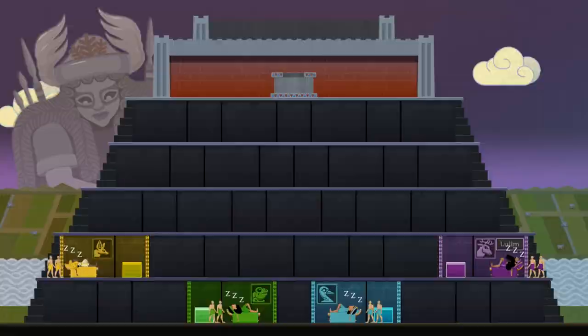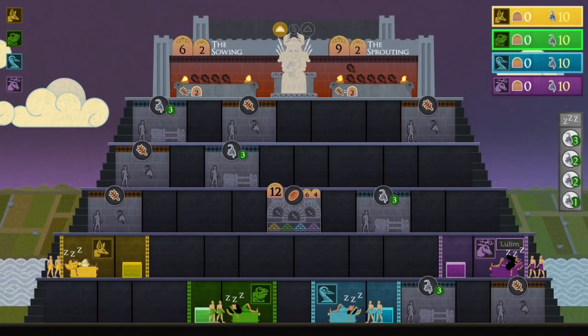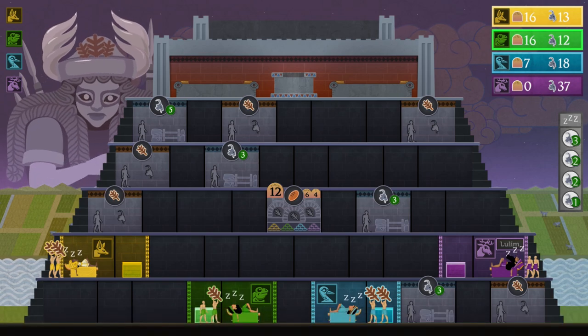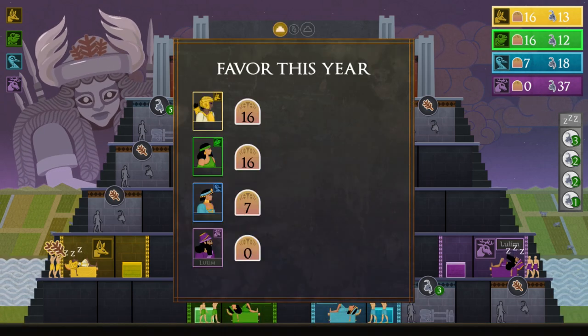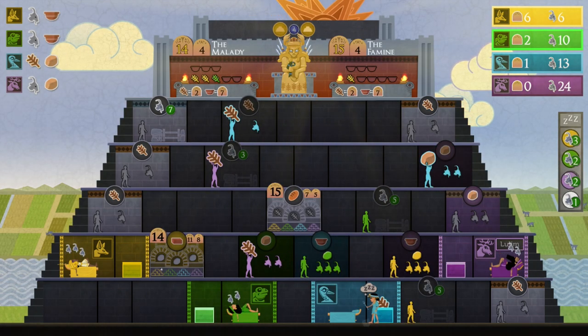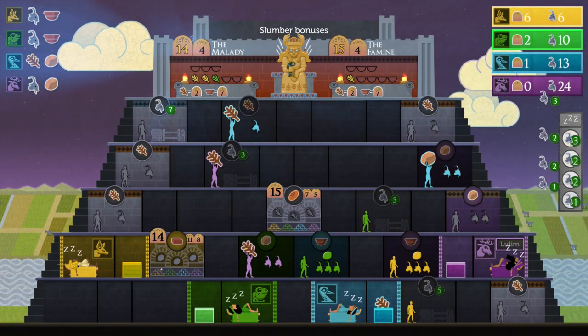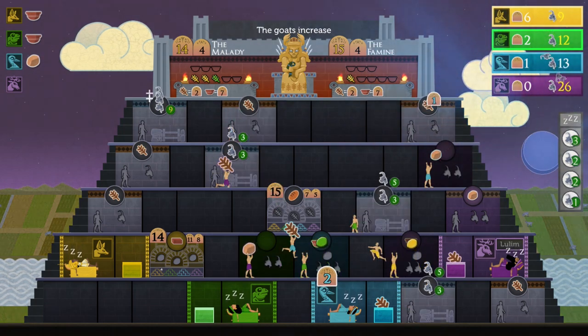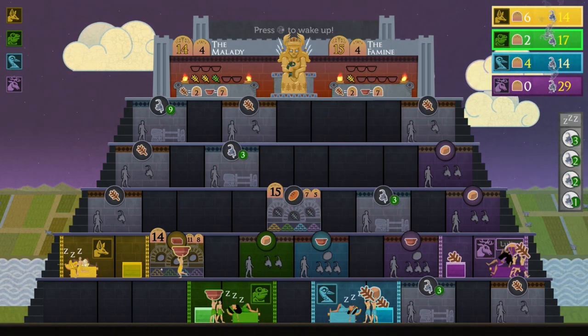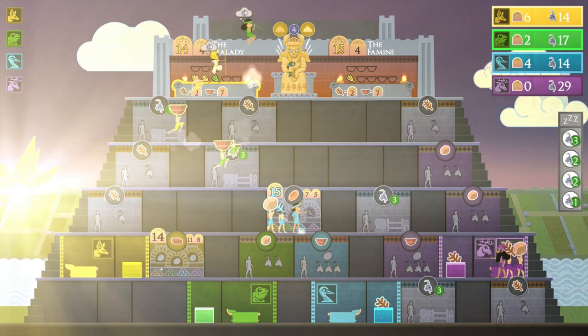Sumer doesn't have a huge focus on narrative, as expected by its gameplay. Taking place in Sumeria, the game is about trying to win favor with the goddess Inanna in order to become the next ruler. Through these themes, a lot of the gameplay elements come together — harvesting and sacrificing materials and using workers effectively. It was a great touch to add actual Sumerian into the game for Inanna's voice acting, as it really helps build the world.